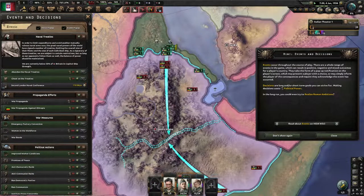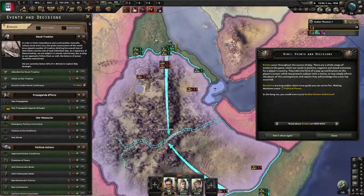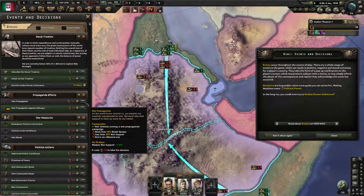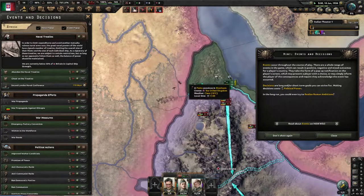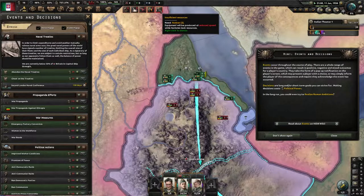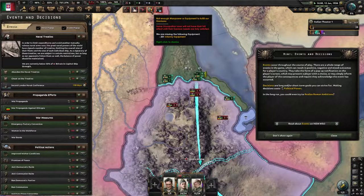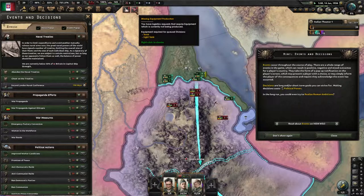There are decisions available. Decisions deal with the political situation of the nation you're playing — some countries have way more than others. They can affect your stability, get you war support, and do quite a lot. It's fueled by your political power up at the top — if you stay moused over it shows some of the things affecting it at the time. You get a 25% bonus for being on recruit difficulty. The 'insufficient resources' and 'not enough manpower' notifications I find insignificant, so right-click to get rid of them. Missing equipment production — I need to be making trucks and light tanks.